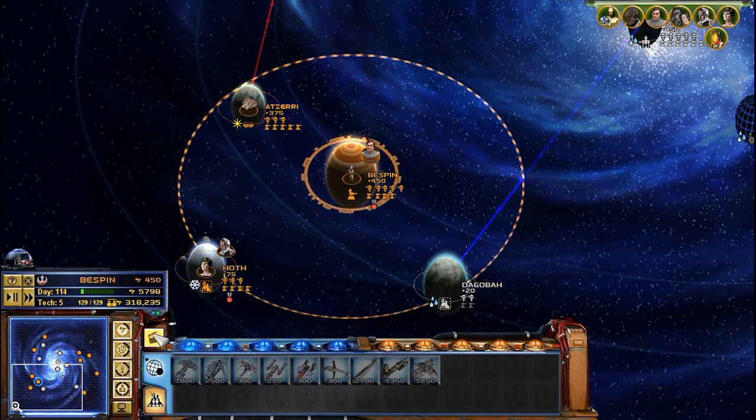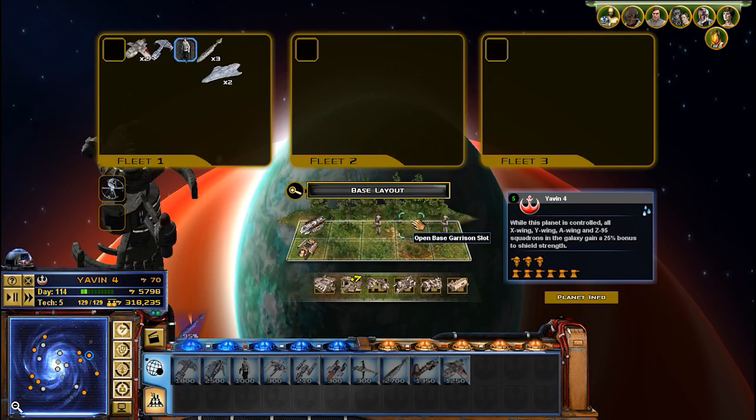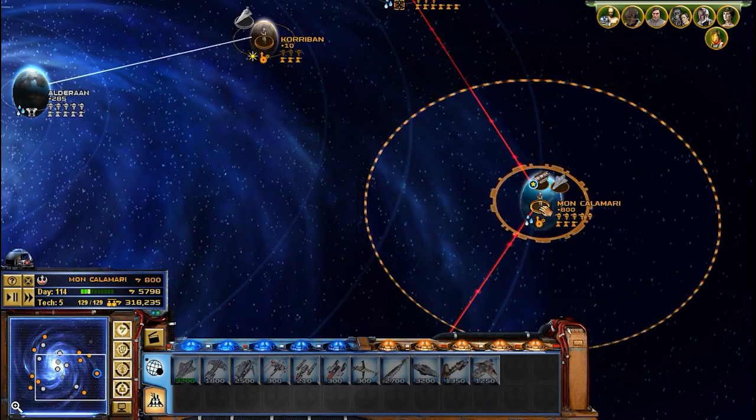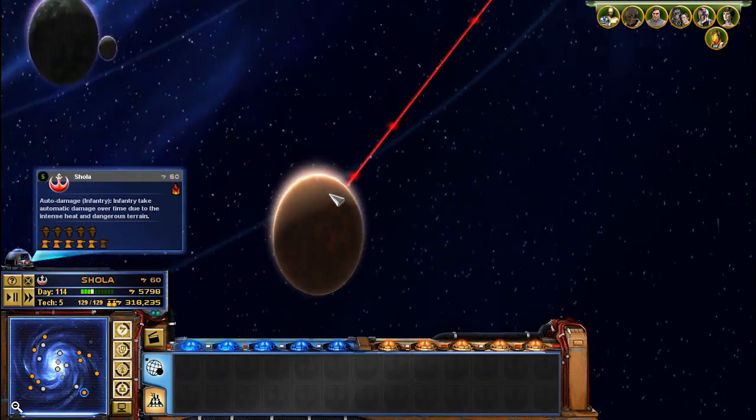Move this force over here to Bespin — that's probably the worst thing that can happen. If we lost Bespin right now, that'd be very bad for us. We would not have the reinforcements to do this next assault, which would mean we're still stuck in this position. So I'm thinking this is pretty good.